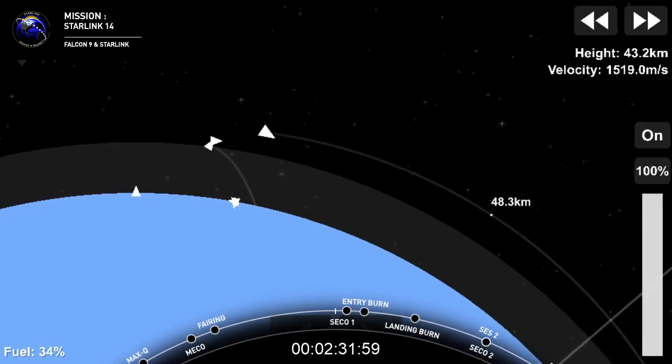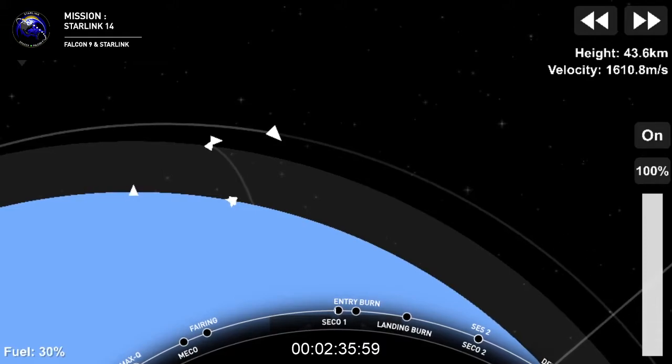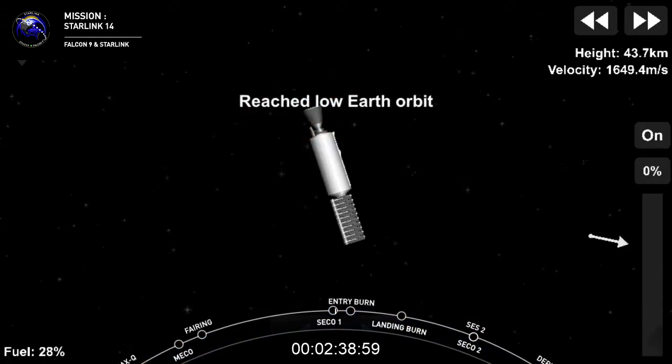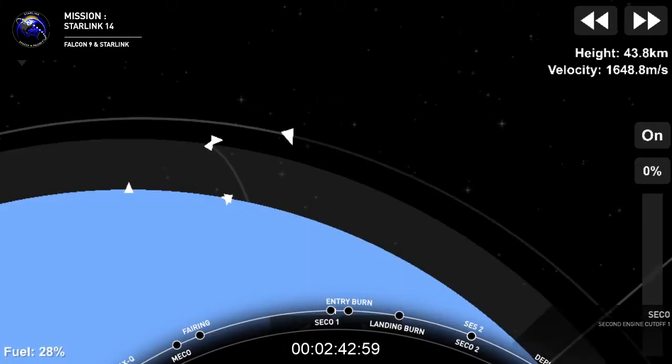Stage 2 is looking good and nominal. Got a nice view of that MVAC engine on your right-hand screen. And there's a callout: vehicle second stage is on nominal trajectory.